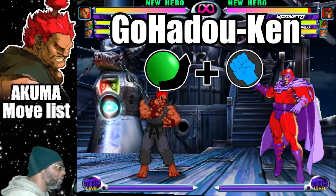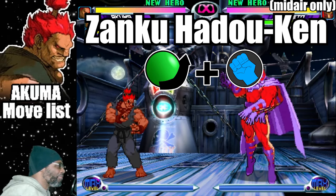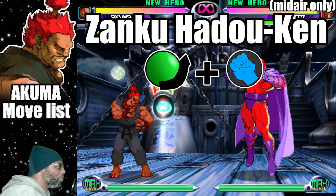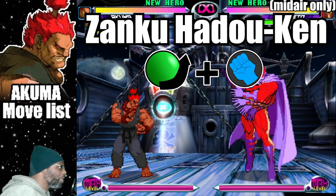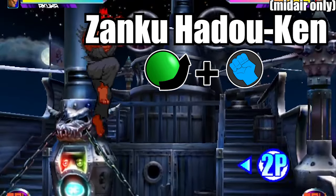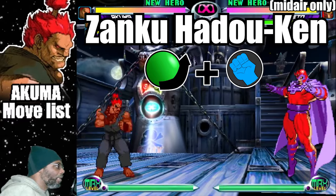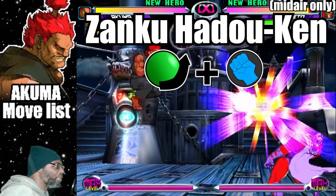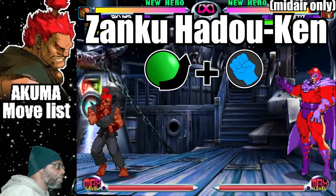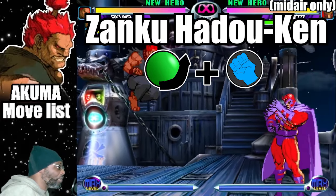When the Go-Hadouken is thrown in the air, it is then called the Zanku Hadouken. This move is the aerial version of the Hadouken, but it is thrown at the opponent at an angle. To do the move, do a quarter circle forward and press any punch button while in mid-air. Use this move to gain aerial advantage and to control space and distance. The same rules apply for punch versions — light punch travels much slower, while fierce punch travels at a faster velocity. Switch between the Go-Hadouken and the Zanku version to add to your zoning game.